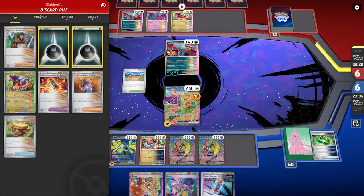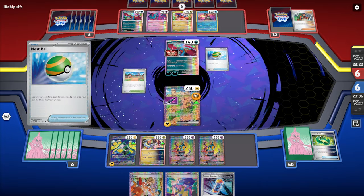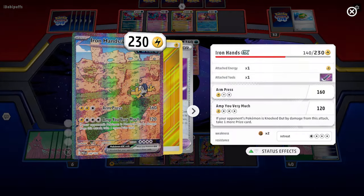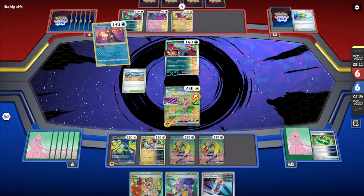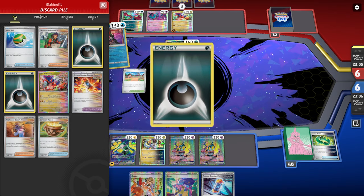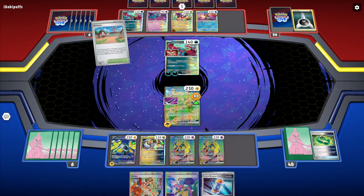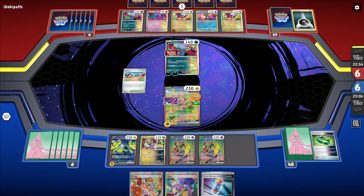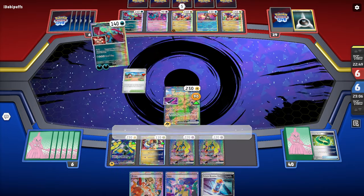We're going to take 120 damage. They play Artisan. Don't sleep on these ancient decks — they are pretty good. We should still be able to come back and get the win, we just have to play our cards right. They're at 210. I try to grab an energy but get a Canceling Cologne — not what I need at all. I'm a little torn.